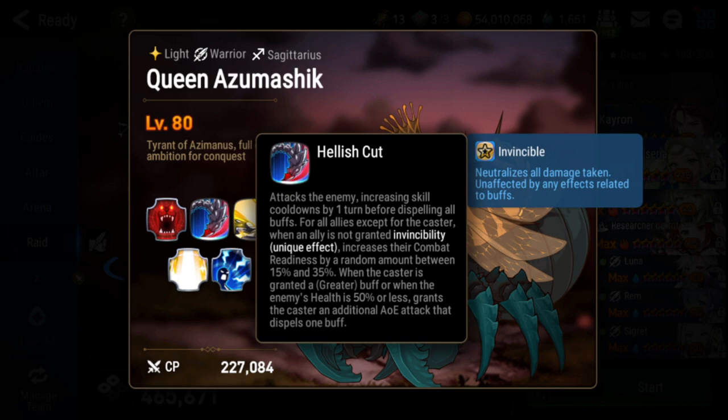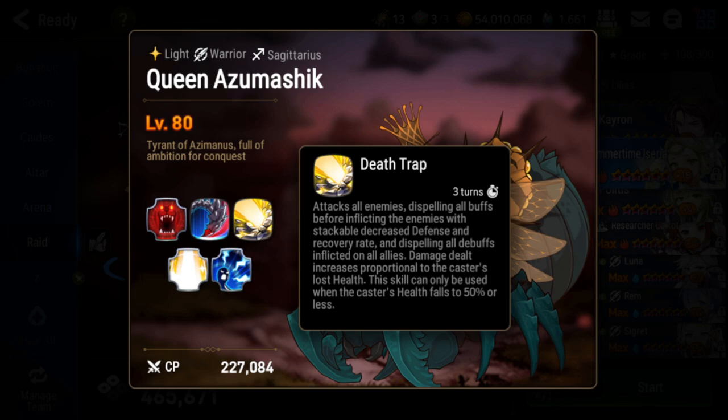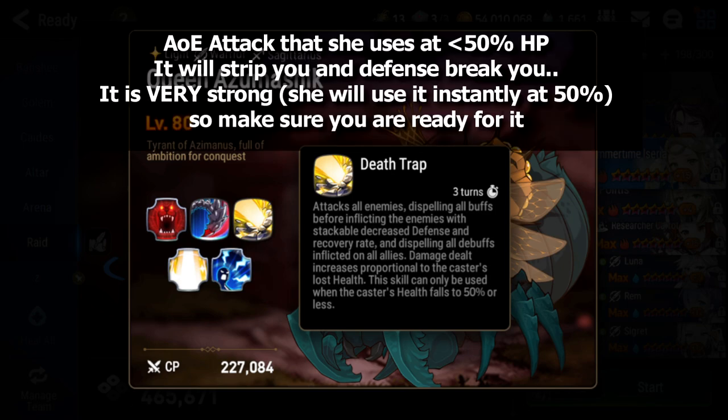Whenever she's granted a greater buff from her passive, she attacks with an AOE that will strip you, so don't rely too much on attack buffs — your buffs will get stripped. Death Trap is an AOE she only uses below 50%. It strips all your buffs, applies decreased defense and healing down, and cleanses her entire team. It's a very powerful skill. Be really careful when this skill is ready because it's a big brutal attack.